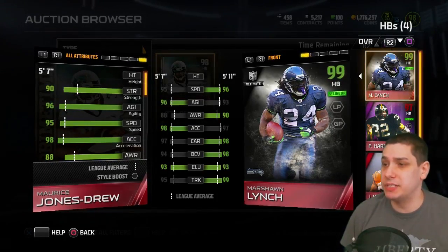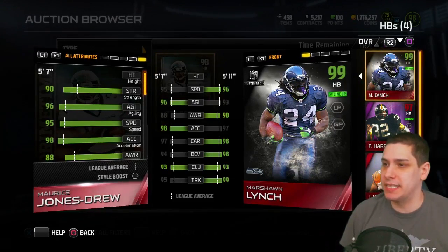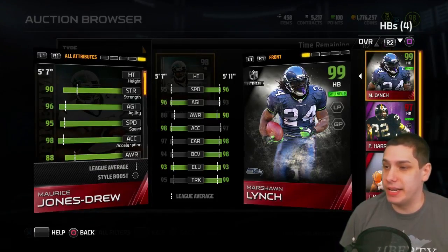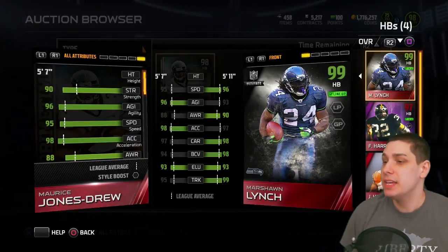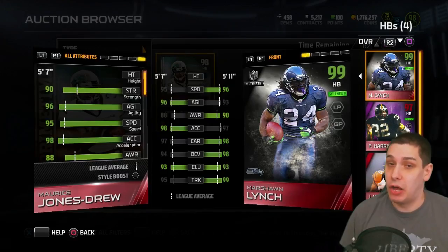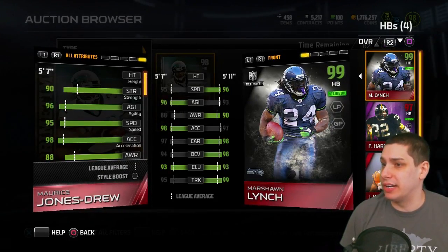It has about the same speed — only one lower — but it's actually one faster in acceleration, so speed is roughly the same. Better agility, awareness is roughly the same, carrying is roughly the same. Ball carrier vision — Marshawn does have him beat. In elusiveness they are the exact same. Trucking — you'd expect Marshawn Lynch to be ahead, but Jones-Drew has awesome trucking in his own right with a 95. Definitely a good card.